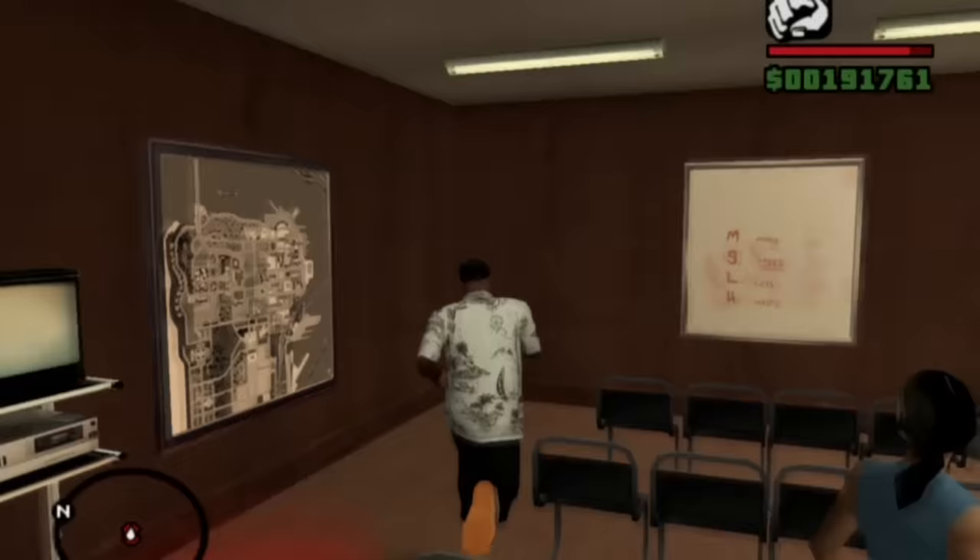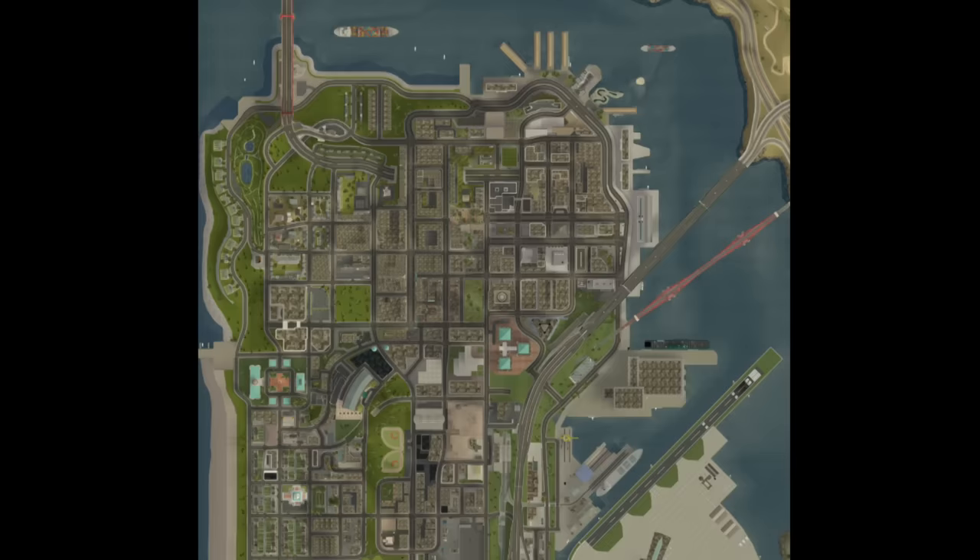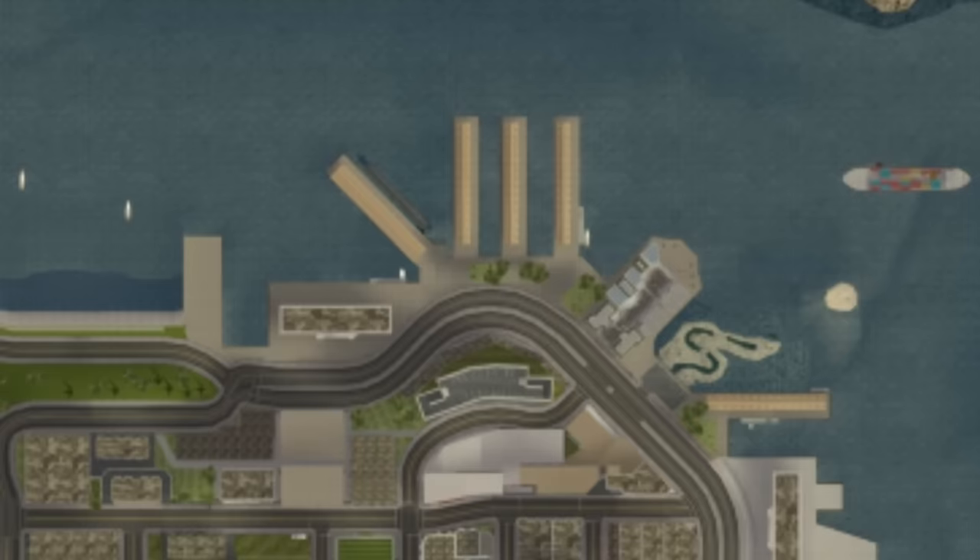However, we did get a bit lucky with a much higher quality beta map of San Fierro being found inside the driving school. When you overlay it on the final map of San Fierro, you'll notice quite a few differences. Let's go from north to south.